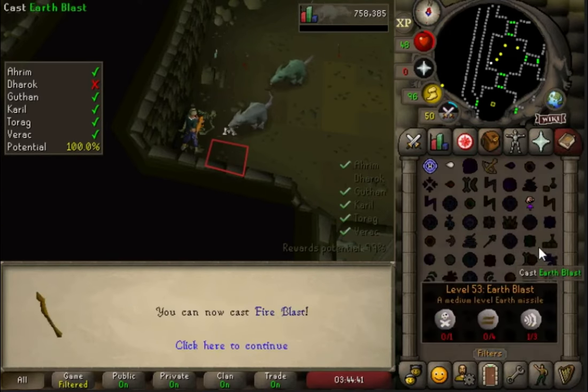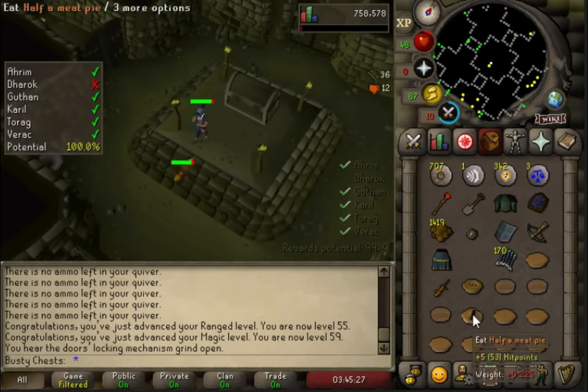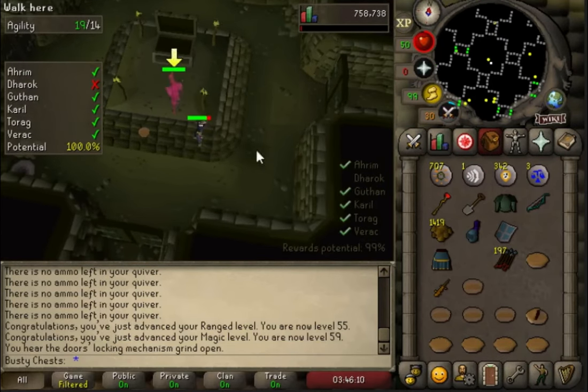So 59 magic - a decent fire spell - fire blast has been unlocked! Just one more level to 60 as well. I think at 60 we also get one more higher max hit with the salamander.